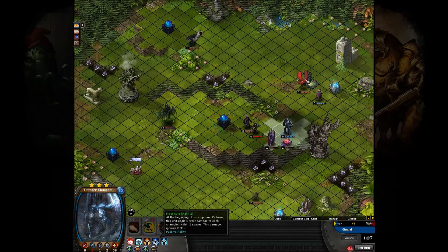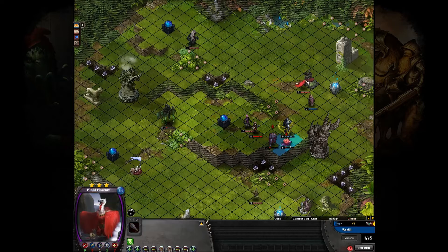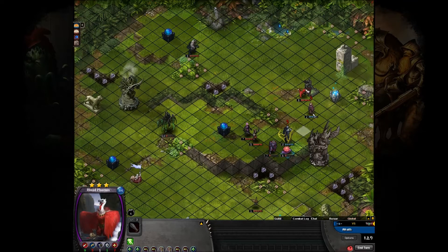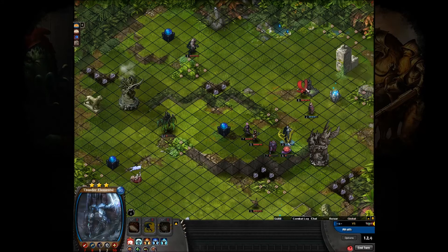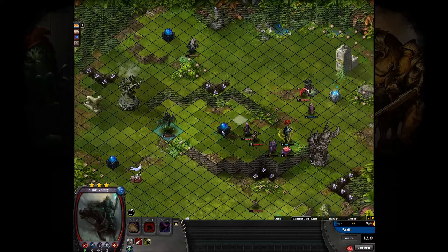He did another Elemental Vortex on the Thunder Elemental there to get some more going — not actually killing anything. There goes the banner and five health on those two. So it looks like he's actually going to make Wraith play it out, which is an interesting strategy. There's the Essence Strain.